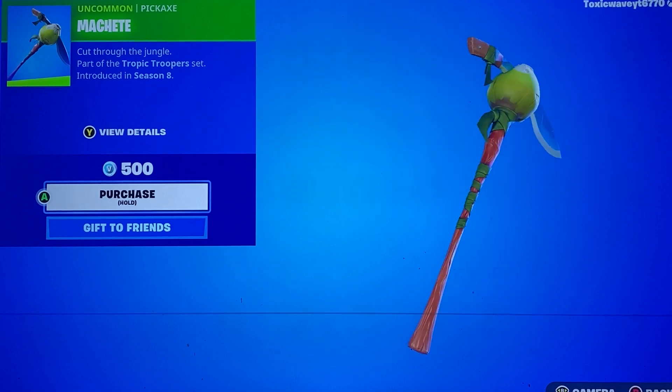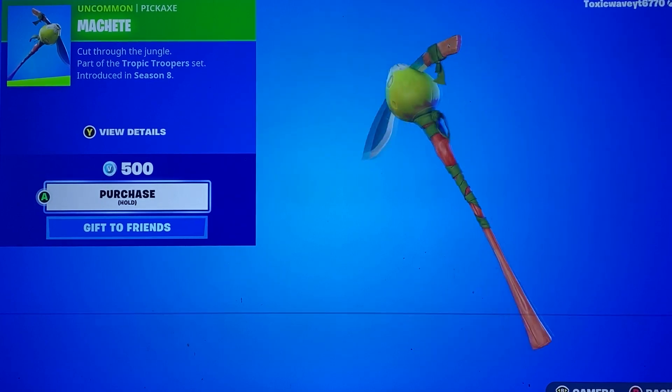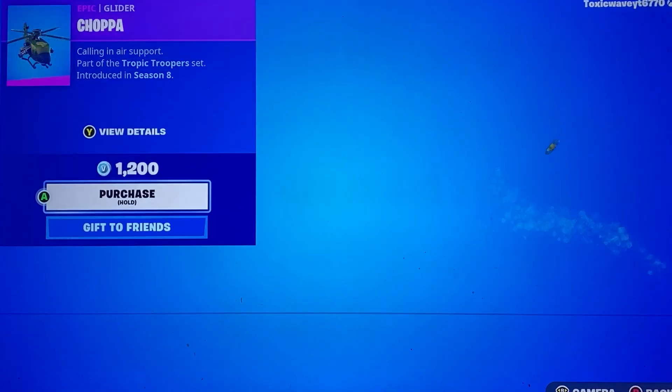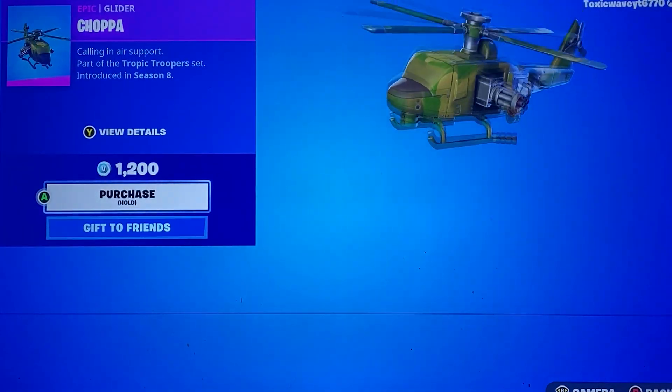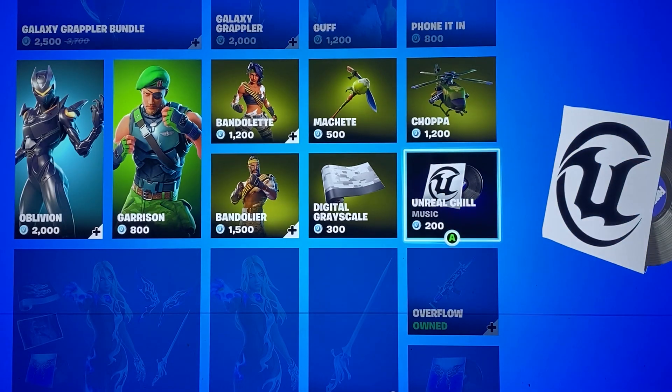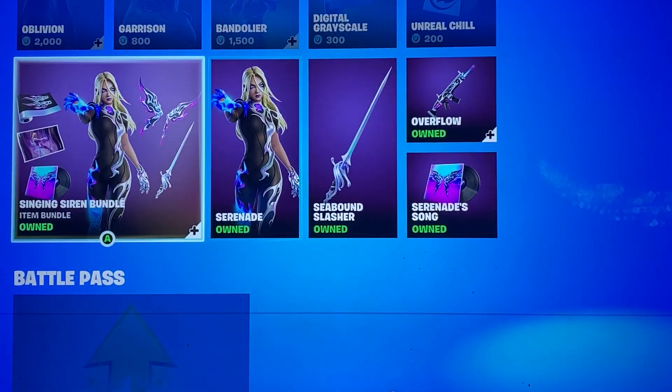We got the Machete Pickaxe — honestly a pretty great one. Digital Grayscale Gun Wrap, the Chopper Glider, and the Unreal Chill Music Pack. Pretty cool, pretty calm music — it's something to play in the background for sure.